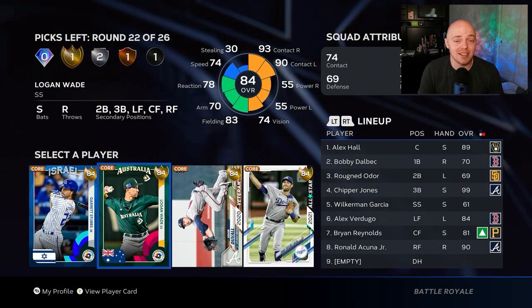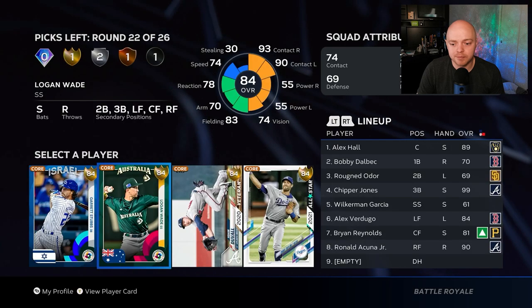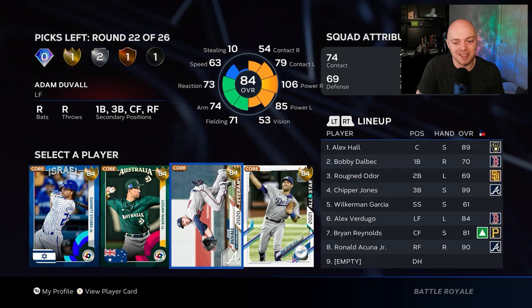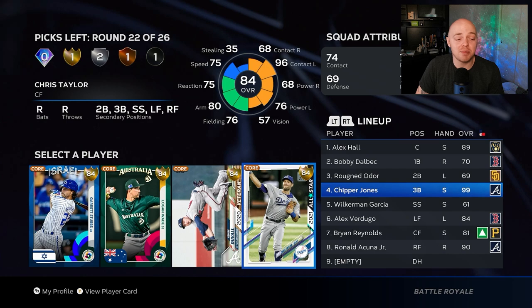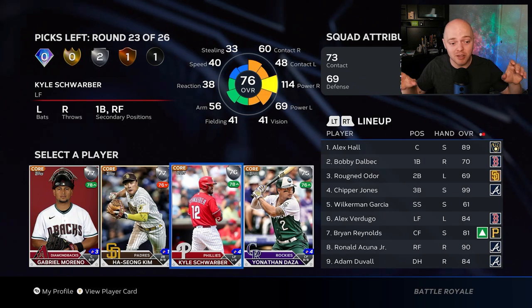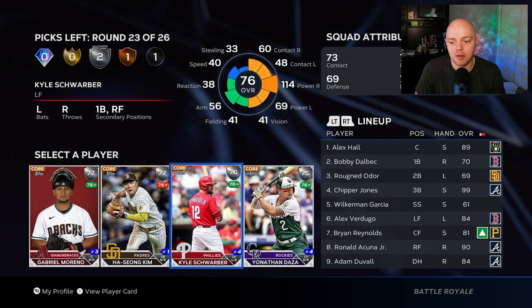Gold round: Logan Webb is here — he's part of the program so you can grind his missions if you want. But we also need a shortstop. Doval has ridiculous power, and Chris Taylor is really good too. Here's what I'm going to do: I'll take Doval and put him at third, then Chipper Jones plays shortstop. You want to plan out what your lineup looks like while drafting — don't draft a whole team and then be forced to use a common or bronze in a key spot.